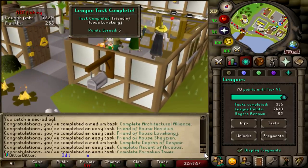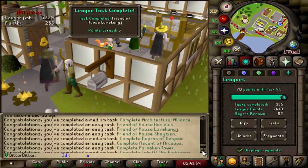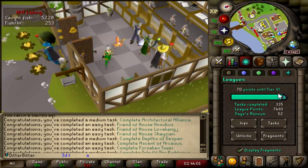Friends of Hasilius - I'm not even reading them all out. It was like 9 quests. We're 70 points away from Tier 6.